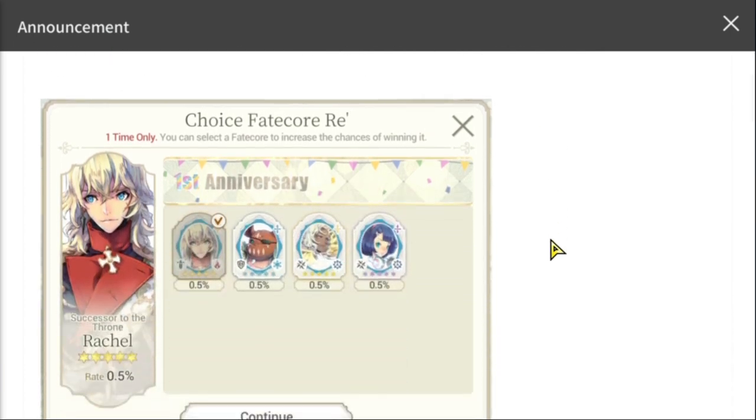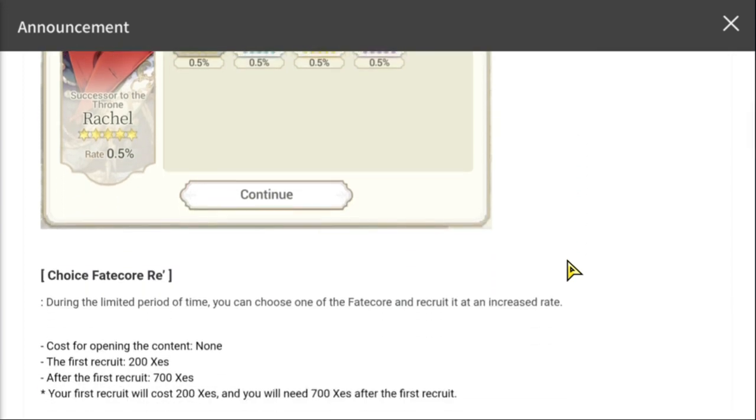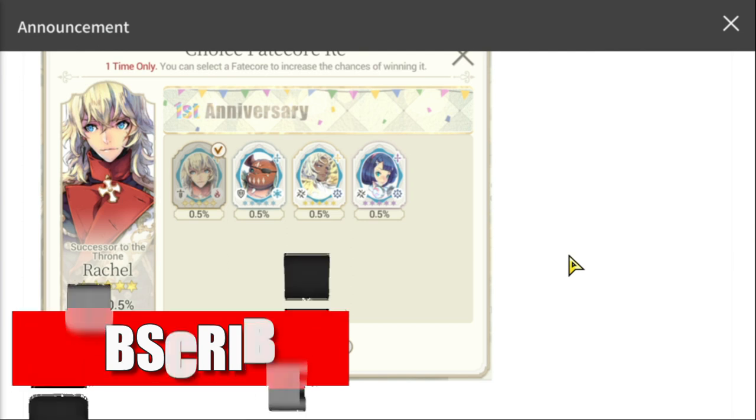Let's take a look at the Choice Fate Cores we have — all of them are blue fate cores. Edid is not here because he currently has a banner still up. The four choices will be FC Rachel, FC Topaki, FC Garf, and FC Yao. The cost of recruiting them is 200 zes for the first recruit and 700 zes after that.